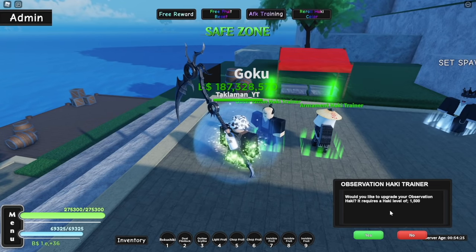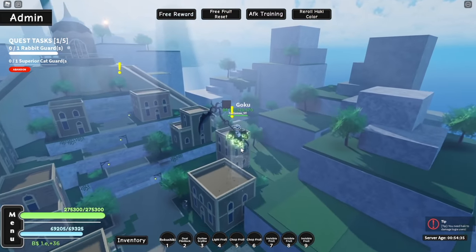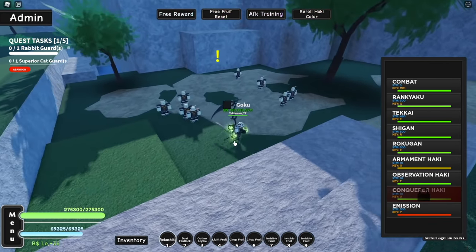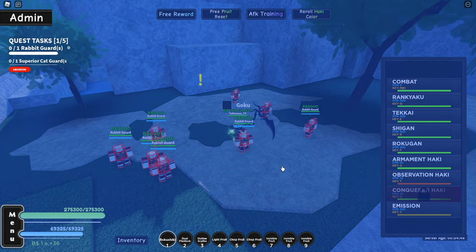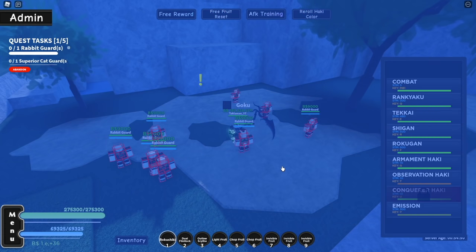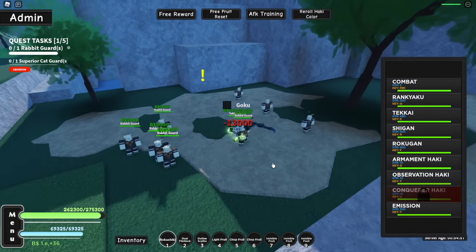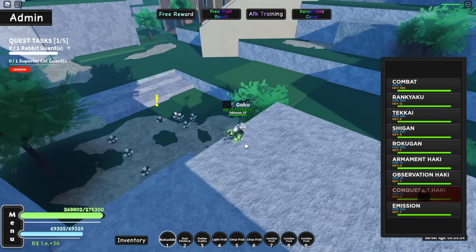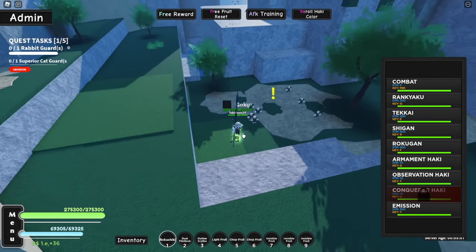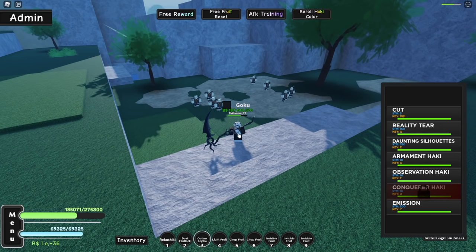Armament haki costs more, so let's go do this Observation one now. Rabbit guards — easy. Thomas Island 2. First off, let's go test how long our base Observation lasts. Counting it out — basically 10 seconds. Now let's go kill these dudes. Remember, our basic haki lasts for 10 seconds. Let's go talk to this trainer now. We finished the quest, so our thing is upgraded.